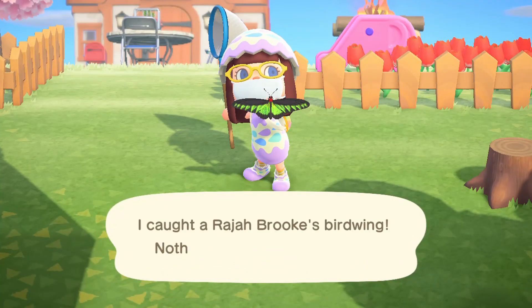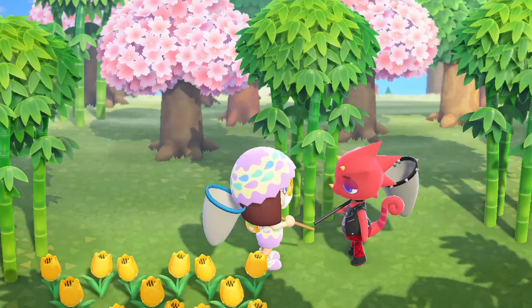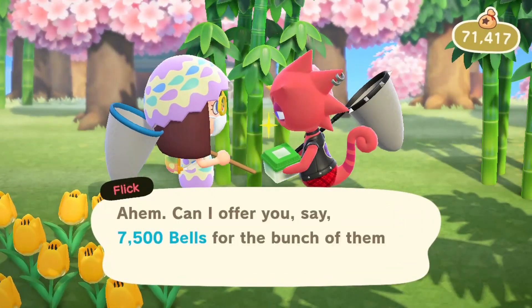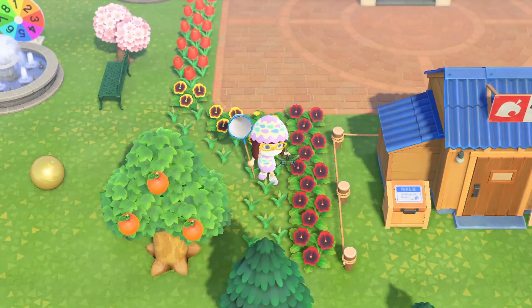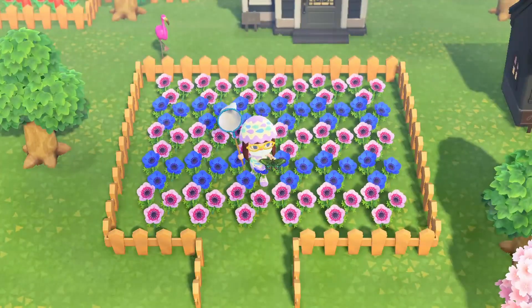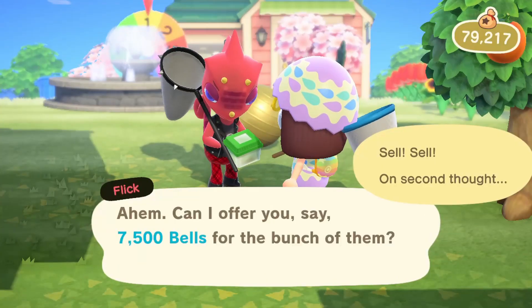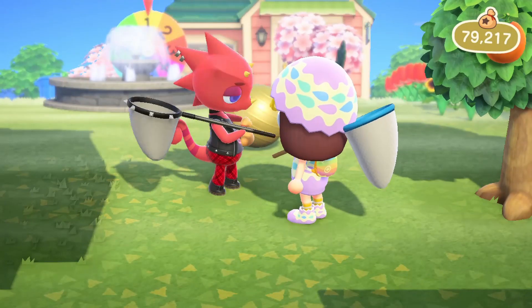Here I'm capturing the Raja Brooks, but I'm talking about the peacock butterfly. I sold only 2 of them — look what I got: 7,500 bells for just 2. I decided it's going to be a gold mine. And why is it a gold mine? Because I have plenty of them — they are more common than the cheapest butterflies. I have them all over my island. I can spot one every few seconds. It's just crazy.